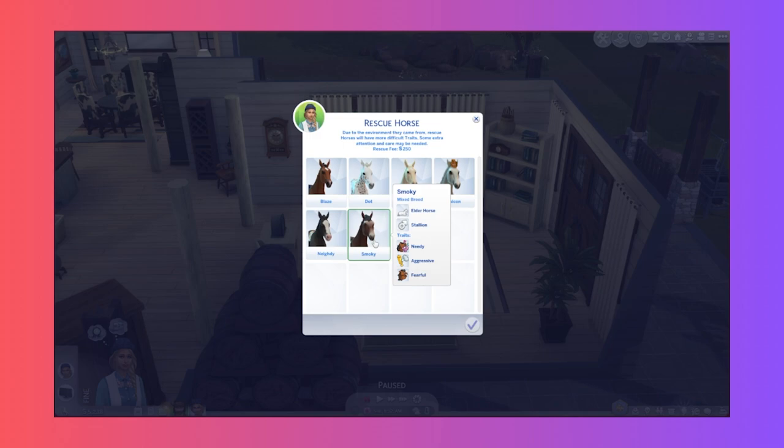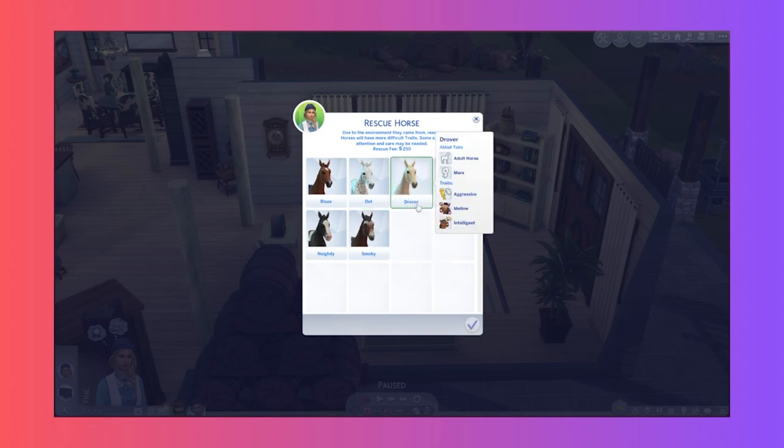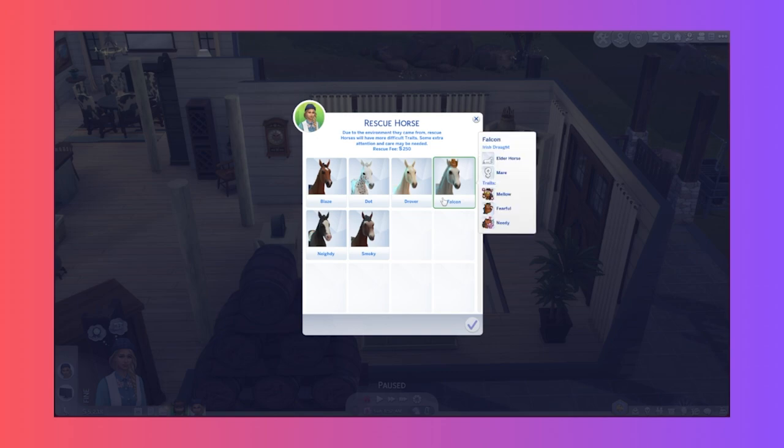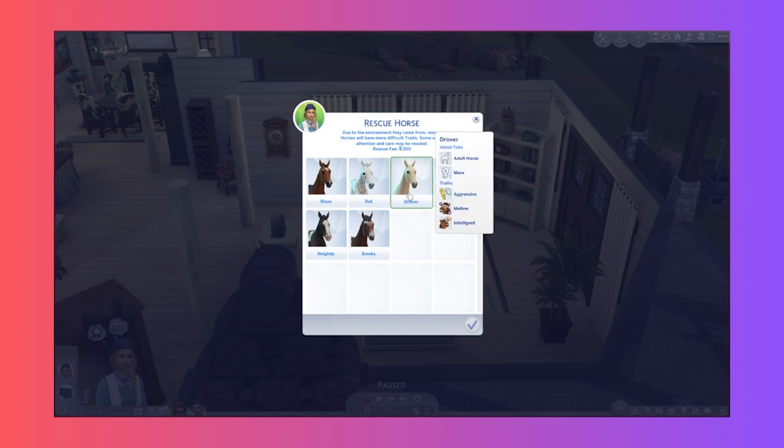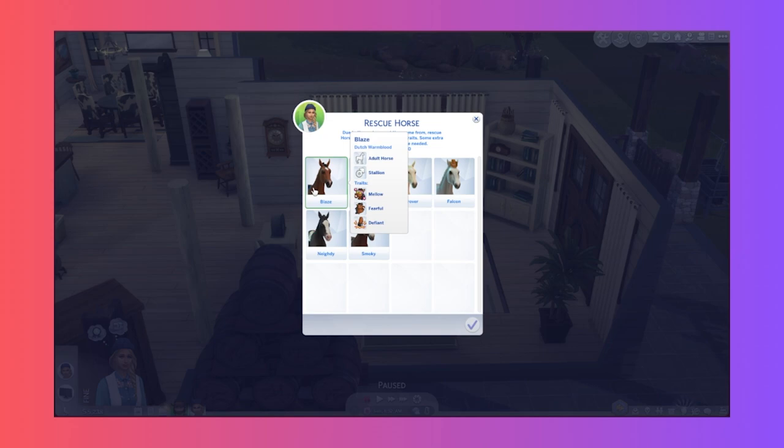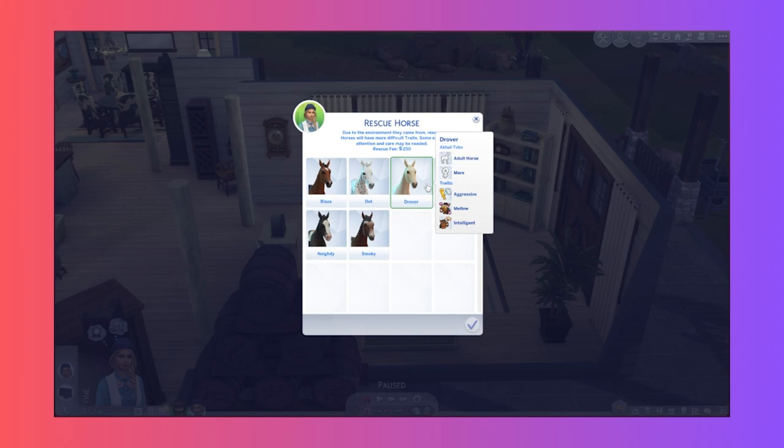There's a theme going on here. I don't think we want the elderly horse - we do want this horse to stick around for a while, I'm not ready to experience horse death yet. So maybe one of the adult horses - Falcon, Irish Rifle, that's elder. Blaze is the only other adult horse. Drover has aggressive, mellow, intelligent - intelligent might be a good trait instead of defiant. Let's go for Drover.